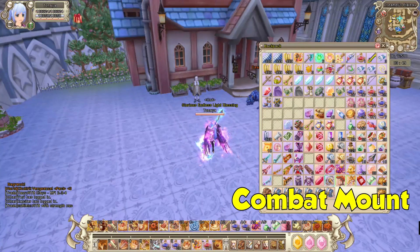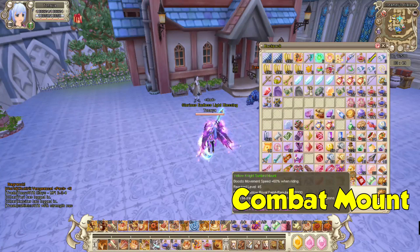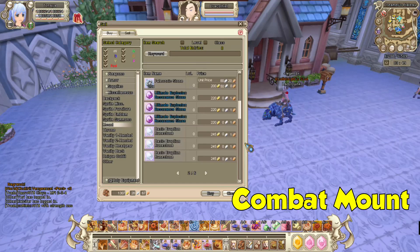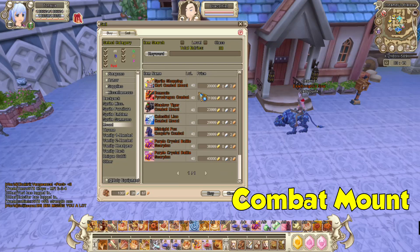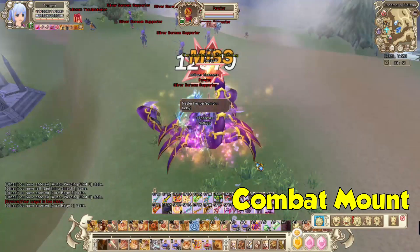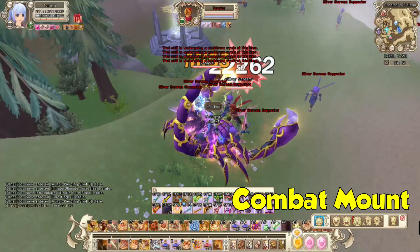So third in my list is combat mount. This is very important when you're grinding in normal maps. It simply makes your movement speed faster and lets you kill faster. I would suggest to get the best combat mount and not buy all the cheap ones. If you're gonna ask me which combat mount to buy, make sure to go for a purple scorpion mount. These mounts eliminate some of the animations of your skills and it's super fast to attack.